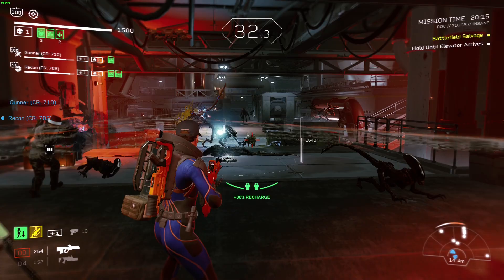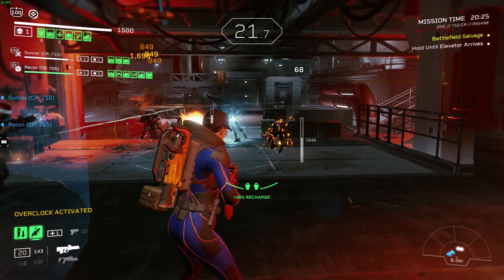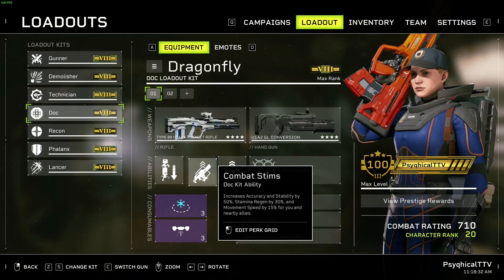The second ability is Combat Stims. Combat Stims increases the team's accuracy and stability by 50%, stamina regen by 30%, and movement speed by 15%. It's a very powerful ability that is great when used alongside a gunner's overclock. The stability and accuracy increase negates the penalties from gaining an increased rate of fire, allowing the team to laser Xenos down with increased DPS. And the movement speed increase is also handy for when you wish to speedrun missions.